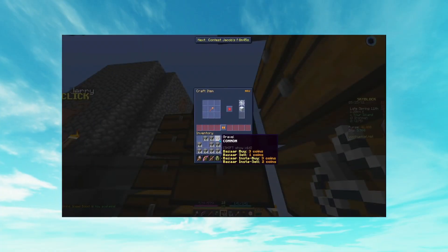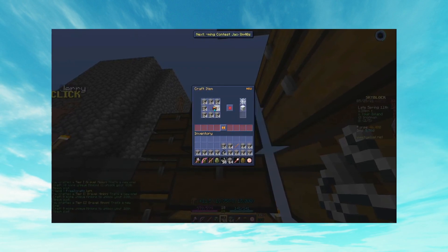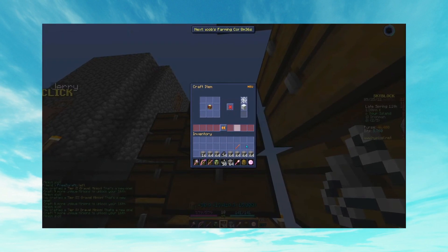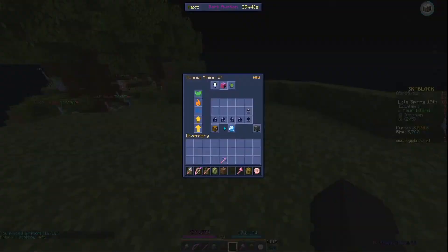On day 9, I pushed through another grind specifically to unlock more minions — farming, mining, foraging, then crafting unique talismans to eventually unlock more slots. At this time, we were getting up to slot number 17.